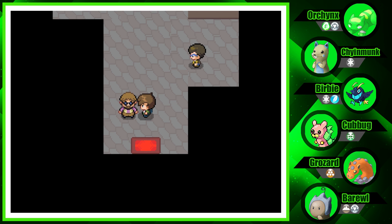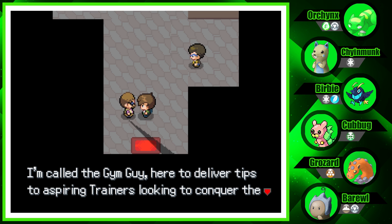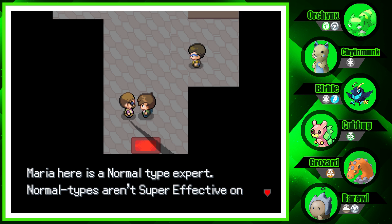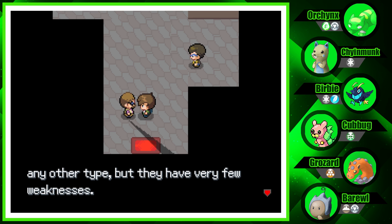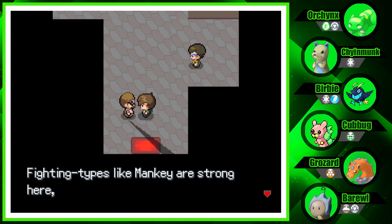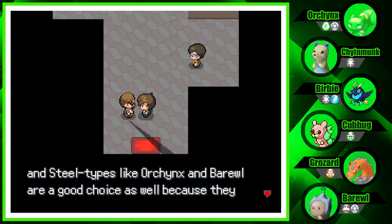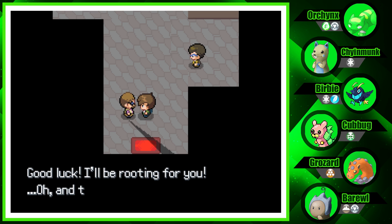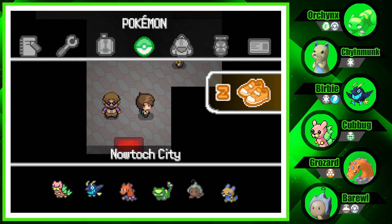Here we are at the first gym! The Gym Guy says Maria is a normal type expert. Normal types aren't super effective on any other type, but they have a few weaknesses. Fighting types like Mankey are strong here, and Steel types like Orchinks and Barul are a good choice as well because they resist their attacks. We got a Fresh Water.